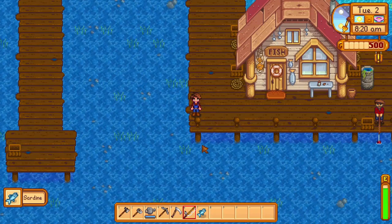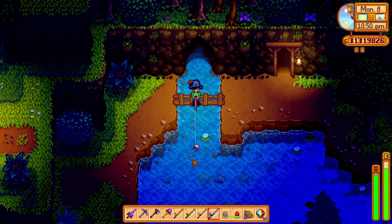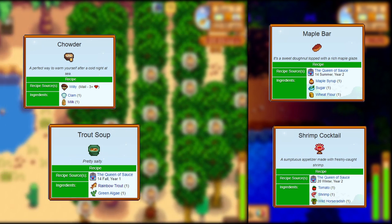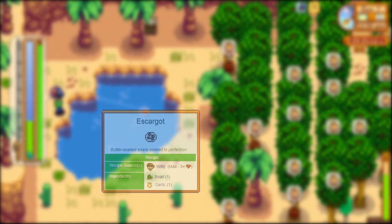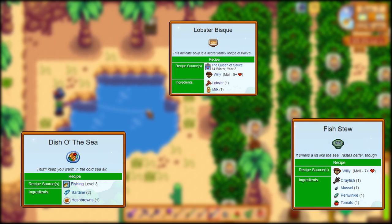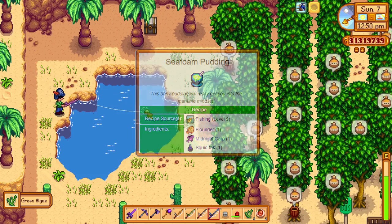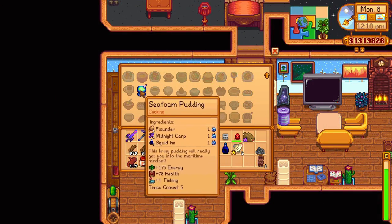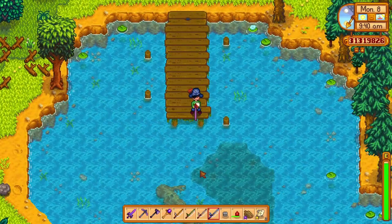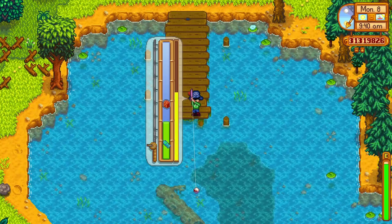The fishing level can also be temporarily increased by certain cooked dishes. Chowder, maple bar, shrimp cocktail, and trout soup increase fishing level by one; escargot and fish taco increase it by two; dish of the sea, fish stew, and lobster bisque increase it by three; and seafoam pudding increases it by four. Using key spices in cooking makes the dish golden quality, increasing the buff by one. During the fishing mini-game there's a chance a treasure chest will appear inside the bar — you need to grab it while keeping the fish on screen.